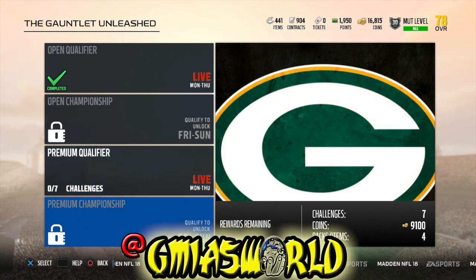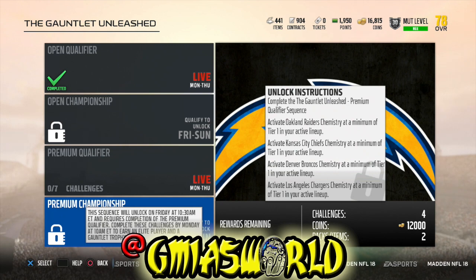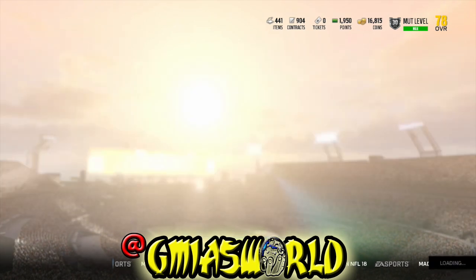When I did it last week, I came here and it was still locked. I was going crazy trying to figure out why. I tweeted EA Sports and they let me know I needed to go set my lineup. So I agreed, went back, switched my lineup, came back and the lock was gone. You're going to want to save the lineup you utilize in order to get the Gauntlet Unleashed to unlock.